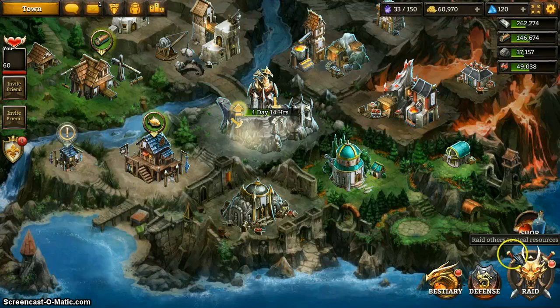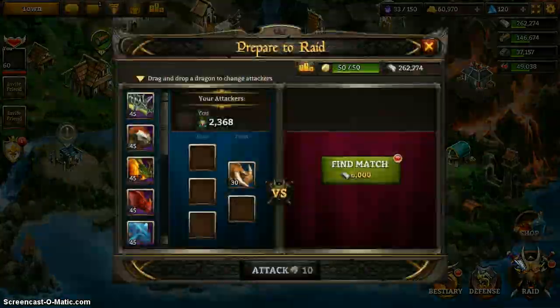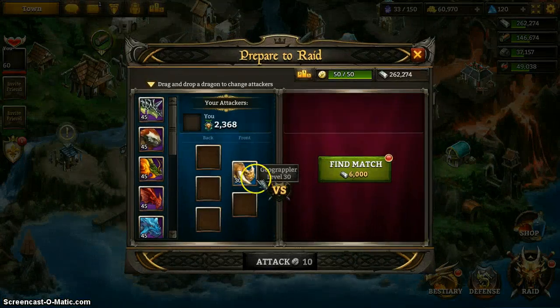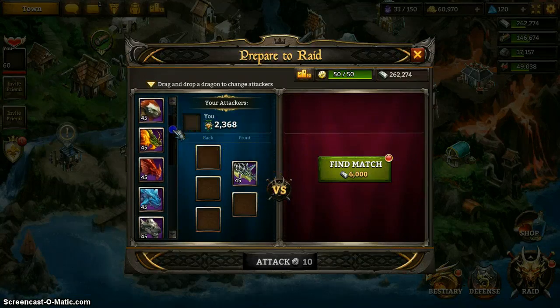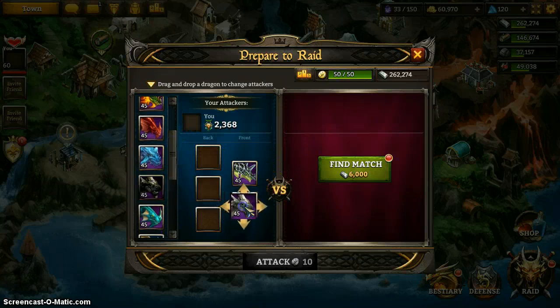Raiding! I haven't talked about raiding. So raiding is interesting — basically, you create a team of five. You have three on the back line and two on the front line, and you fight other dragon teams. I like to put my defensive dragons on the front line because they can take a hit. Alternatively, you can put them on the back line, and some dragons have short-range basic attacks, like Bastion and Palladius, so in order to attack they will need to move up to the front.